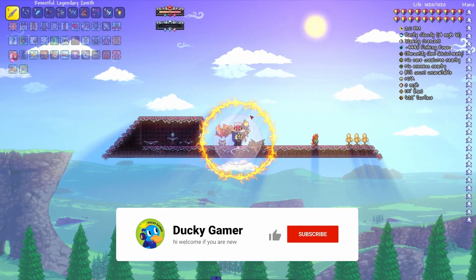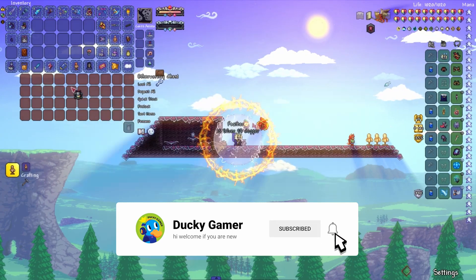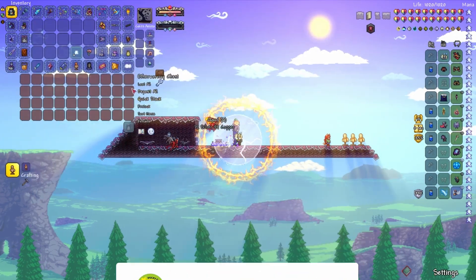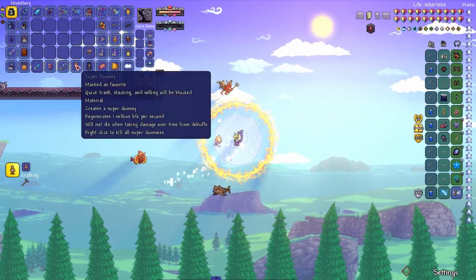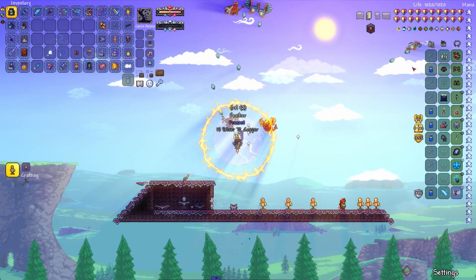Hello guys, welcome back. In today's video we will be covering a summoning weapon we don't do very often on the channel — the Aries Exoskeleton. This is actually a cool weapon so I am very excited to cover it. Let's get some super little dummies down here and check out the damage.